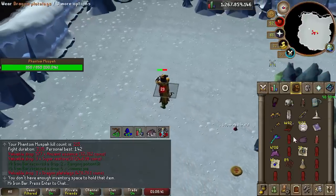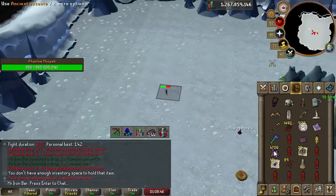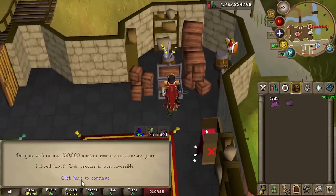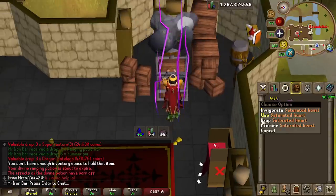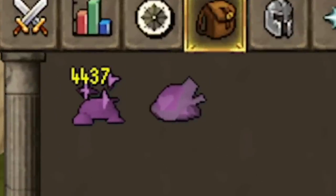It's time to leave — we've gotten all the essence we need for the Imbued Heart upgrade. It took 215 kills to get 150k essence for the Saturated Imbued Heart upgrade, a little more than expected. Look at that, it looks bigger — it lives up to its name. You use 150,000 Ancient Essence to saturate your Imbued Heart. That animation was sick.